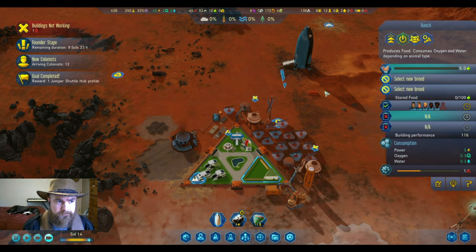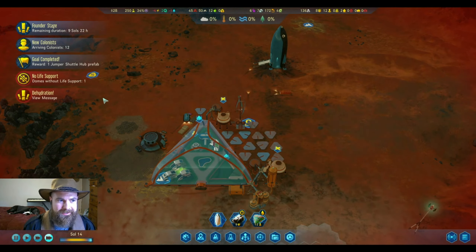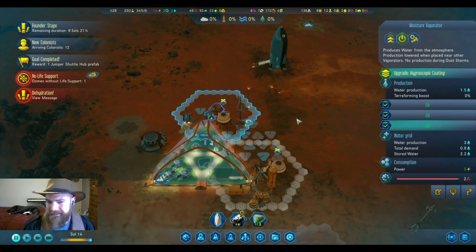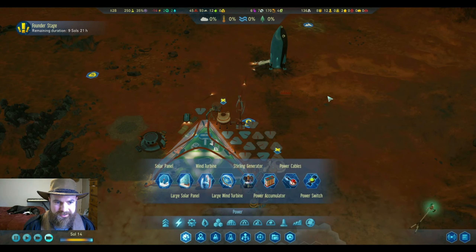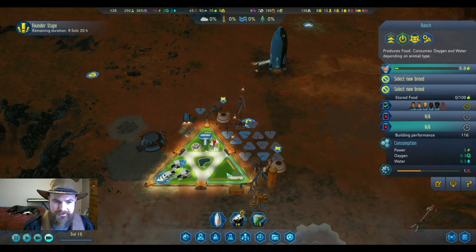We've achieved a milestone — new colonists have arrived, and we got it just before sol 15. We want to make sure we turn on the moisture vaporizers at night — we had them turned off during the cold wave. We fixed that, just a temporary problem. Sector scan looks like because the colonists weren't actually in there they didn't actually suffer anything.